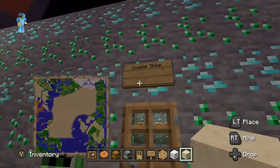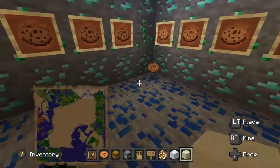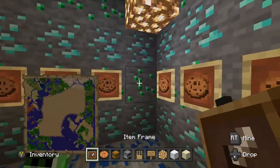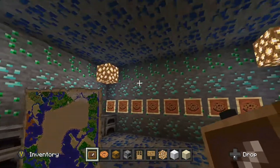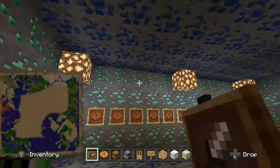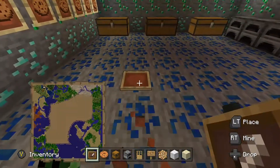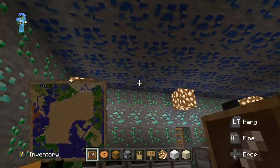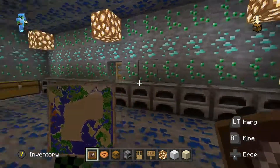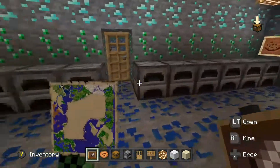Oh, this is my cookie shop! I don't know why there's a cup... I don't think item frames work there, do they? No, they don't. I know that item frames do work on walls now in the update. I might end up extending this a little bit more and putting item frames on the roof — that could be a good idea. This is my cookie shop, and what I built in the other version looks pretty cool.